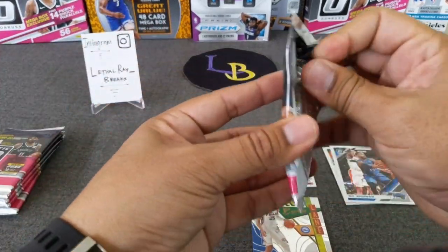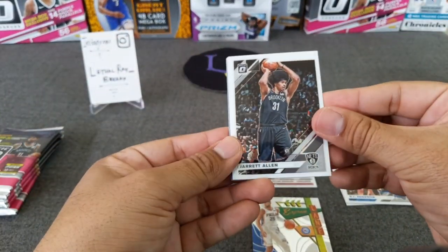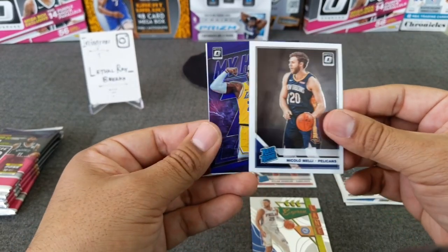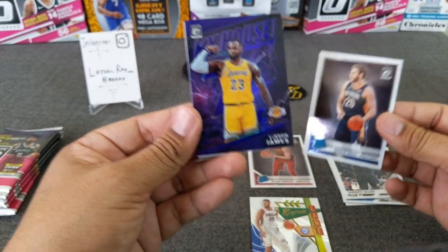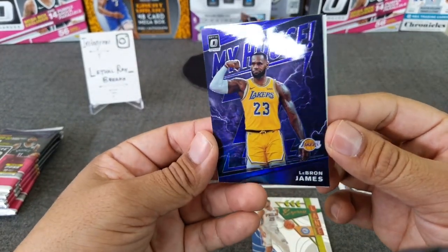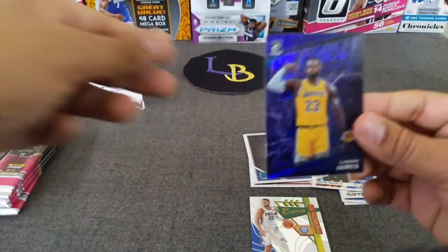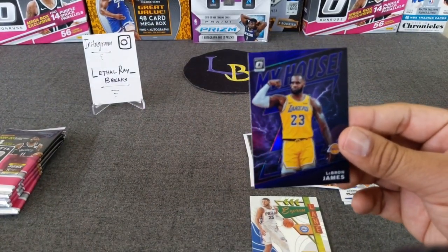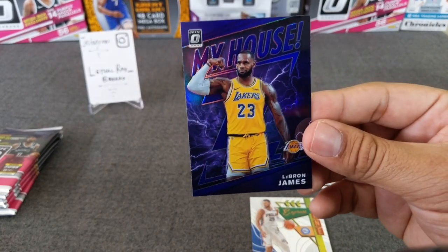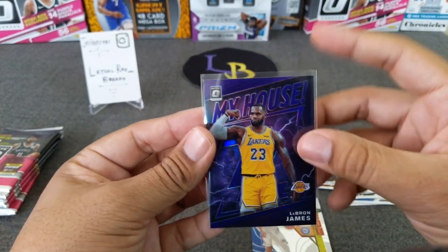Pack number two: Jared Allen, got a Melly who I keep pulling over and over, and oh man — a purple LeBron James. Very nice! That helps me continue the rainbow of LeBron for sure. Let's go ahead and sleeve that one. Guy's playing out of his mind — that's a nice PC hit.